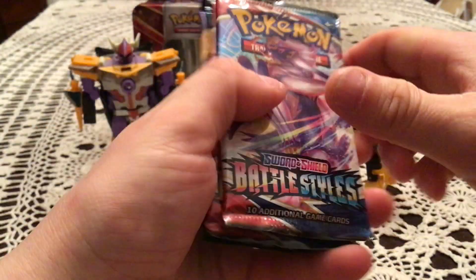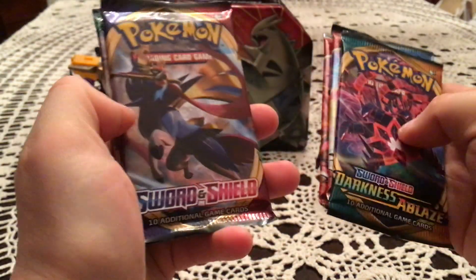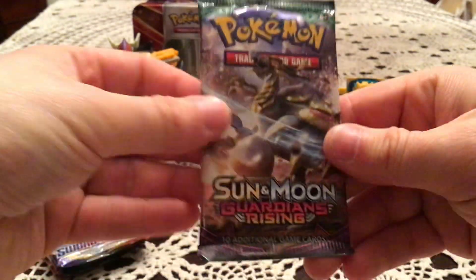Our five packs are two Battle Styles, Darkness Ablaze, Sword and Shield, and Guardians Rising. So we'll go oldest to newest and start with Guardians Rising.